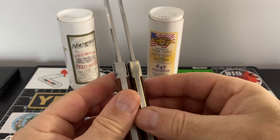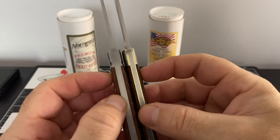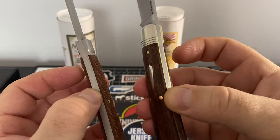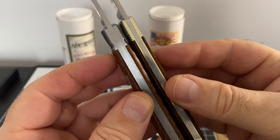Flip it on its side — you're going to get brass liners versus just regular stainless. I do like brass liners. I think it's more attractive. It adds just a little something.